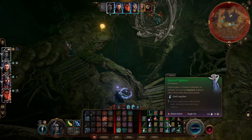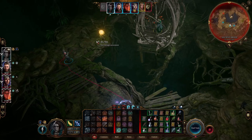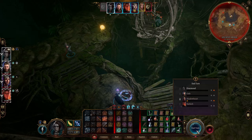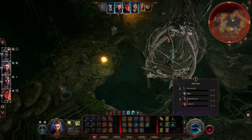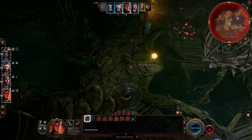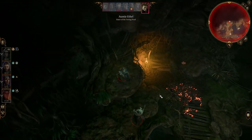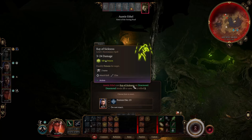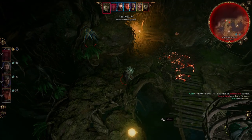I could drink a potion of Vaulting so we could maybe jump around a little bit easier, or Featherfall — but I think we're okay at this point. She only has one illusion left, which is good. Ray of Sickness — possibly poisons the target, 3 to 24 poison damage. We saved and took 19 damage — that's insane.